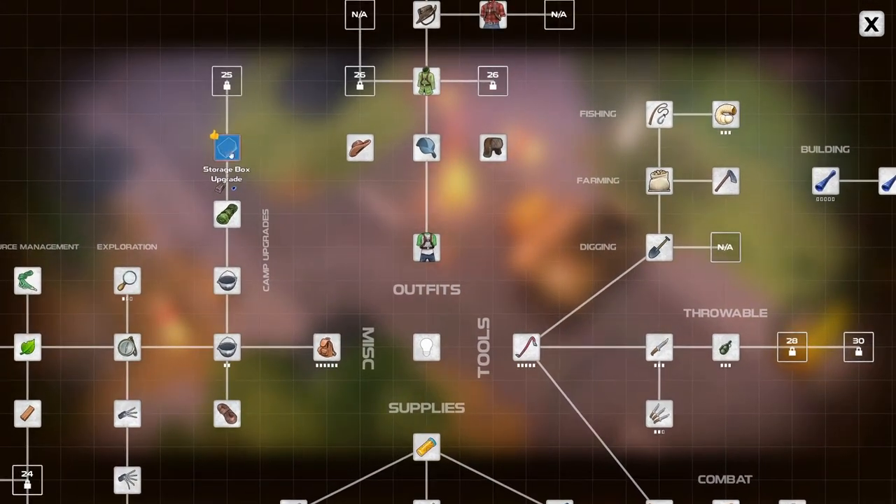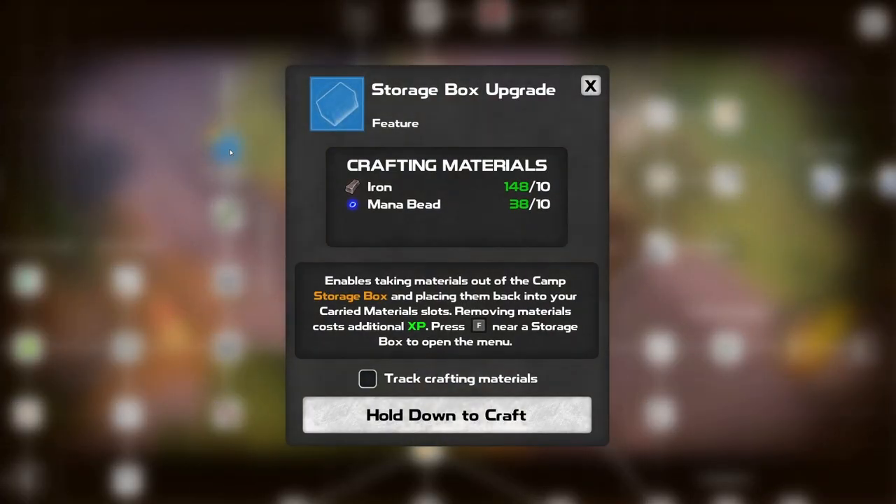One other thing here - inventory. There's up here the upgrade storage box. Remember I mentioned in the last episode or the one before that you can't grab stuff out of your freaking box? Well, guess what - you can now, but apparently removing costs additional XP. So I don't know what that means exactly - we'll have to check that out.